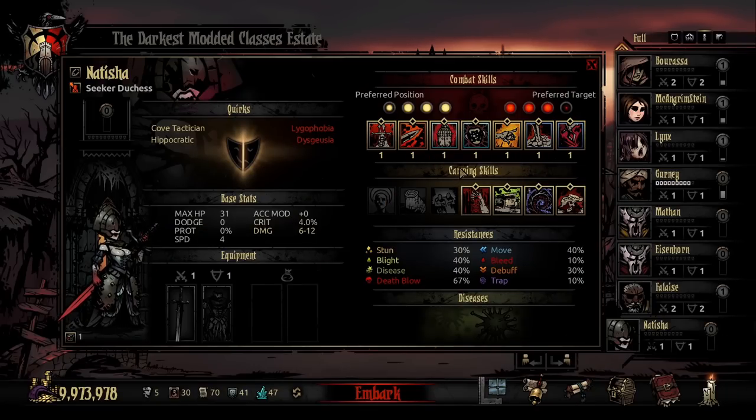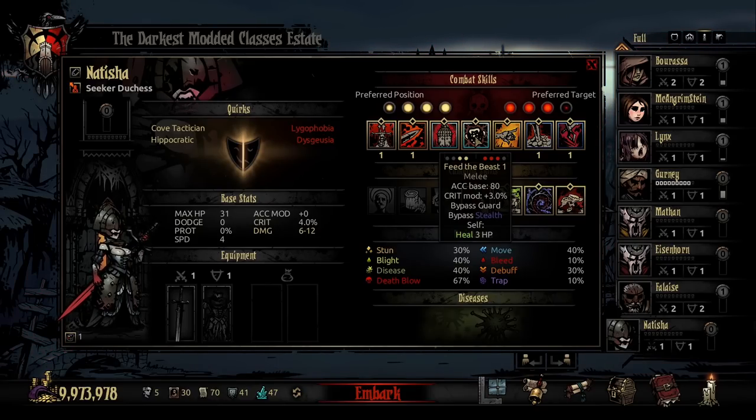Now that we've transformed her into her giant bloodsucker form, the first ability in her beast kit is Feed the Beast — a melee attack usable in position one or two. This can hit an enemy up to rank three with 80% accuracy and 3% crit modifier. This ability will bypass guard and stealth as well as heal her for 3 HP — she really is taking a bite out of somebody here. This is the bread and butter of her being sort of a leech and drain tank, and the bypass guard is a nice nod to her being counter to the bloodsuckers in the Crimson Court.